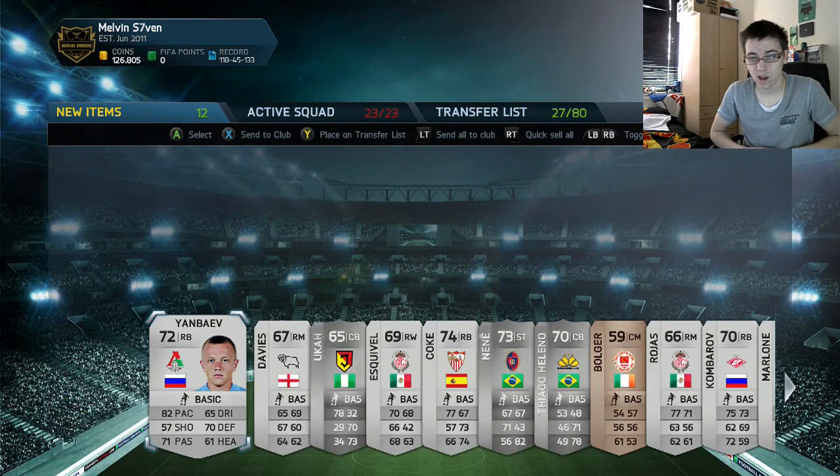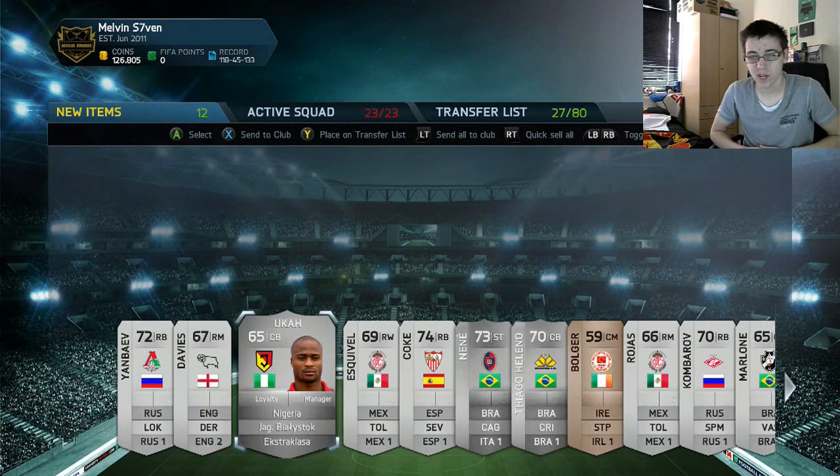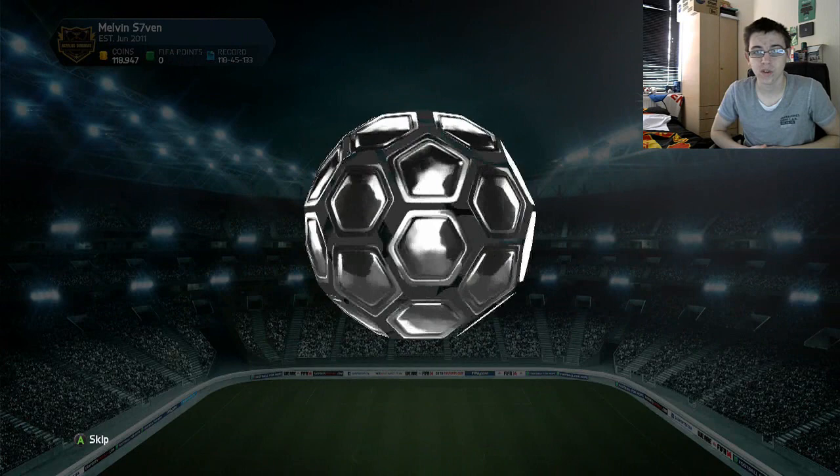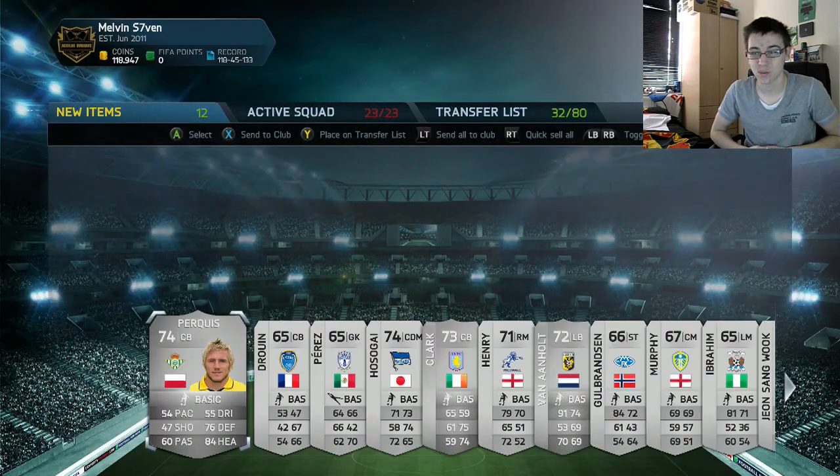Then in this pack we get this centre back with 78 pace. Look at that league — I don't even know how you pronounce it — Extra Class. He goes for nothing, but a 78-pace defender was brilliant.